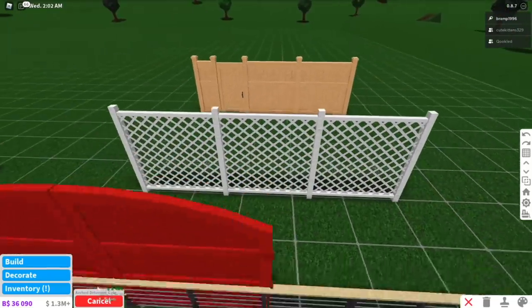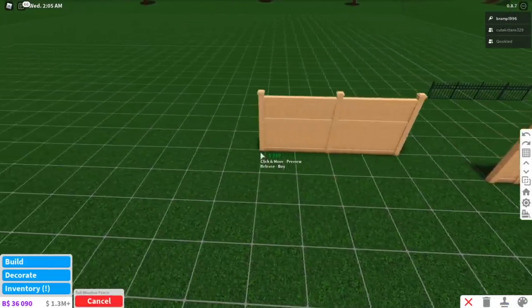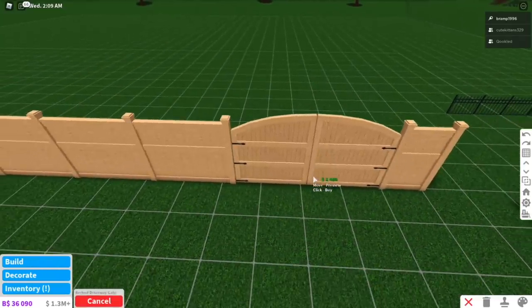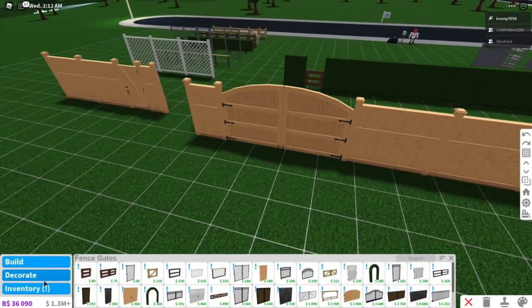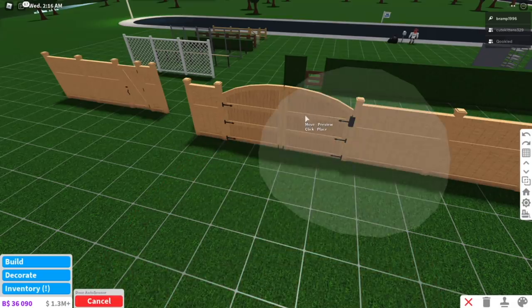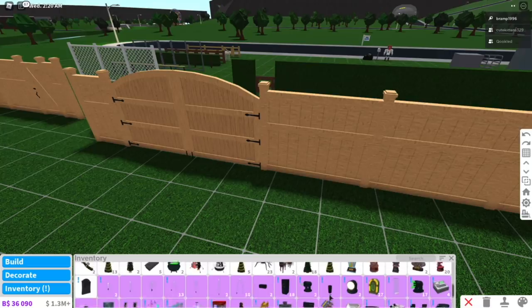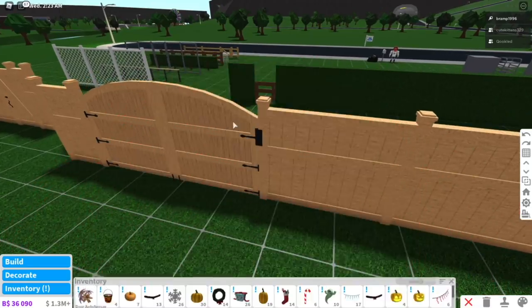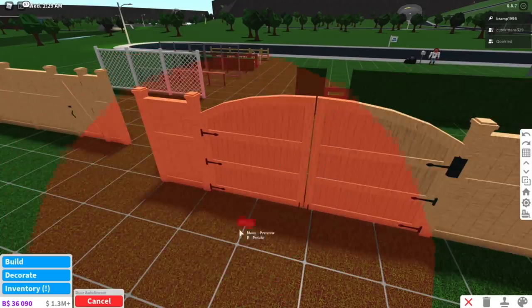Now this is huge. Let me copy this and place a bigger fence because this is absolutely huge. This is a gate that you can use for your driveway. I wonder if you put an automatic door sensor on it — will it work? Oh, you can actually put it and it goes on to the side. So that is really nice to see. It definitely does work. I wonder if you need one or two — okay, so one will do the trick.